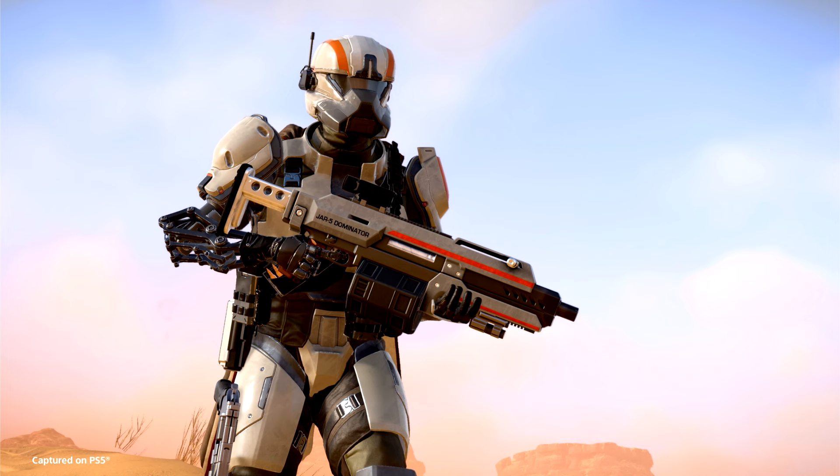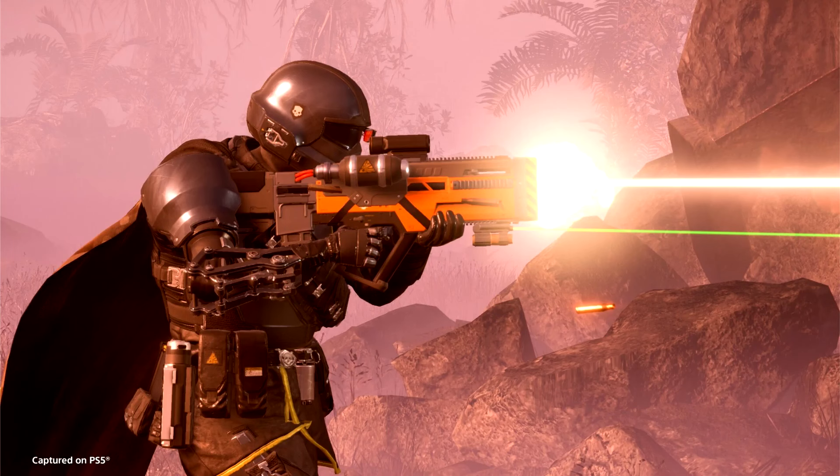How do they work? Warbonds give you access to multiple pages of unlockable content that can be obtained in a couple of different ways. Apart from the first Warbond, Helldivers Mobilize, which has been graciously gifted to you by Super Earth, you can unlock new premium Warbonds using Super Credits.